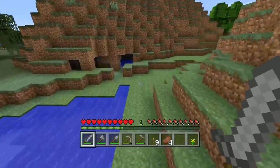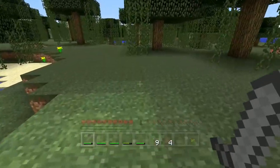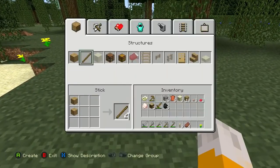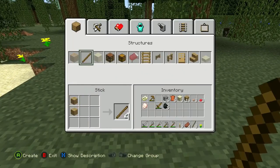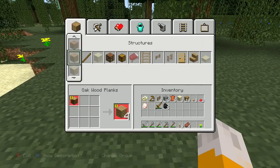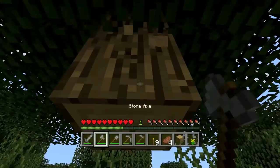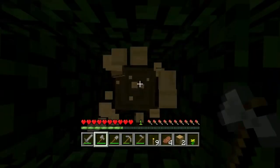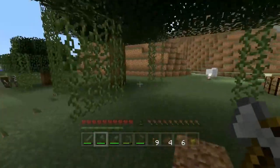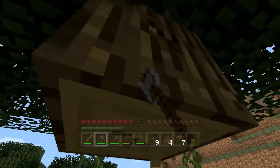While the wheat is growing, I can go and sort out the other easy way to get lots of food, and that is by farming animals. The easiest way to farm animals is by making a quick pen. I've still got quite a lot of wood, so I'm going to use that to make some fences. I'm going to make a new crafting table and make myself some planks, then make the planks into sticks, and then make the sticks into fences. It's a lot easier to cut down trees now that I have an actual axe.